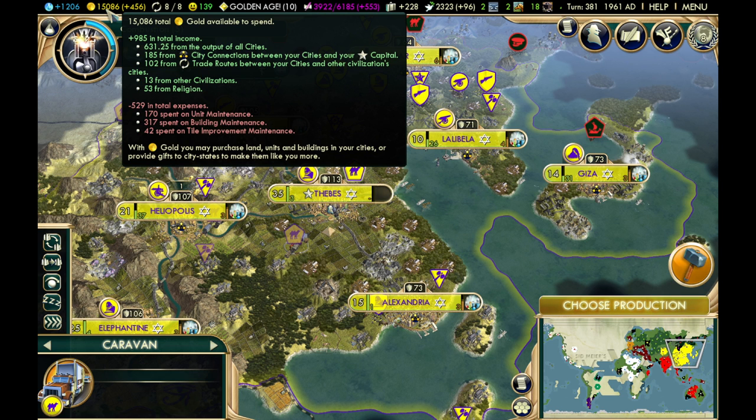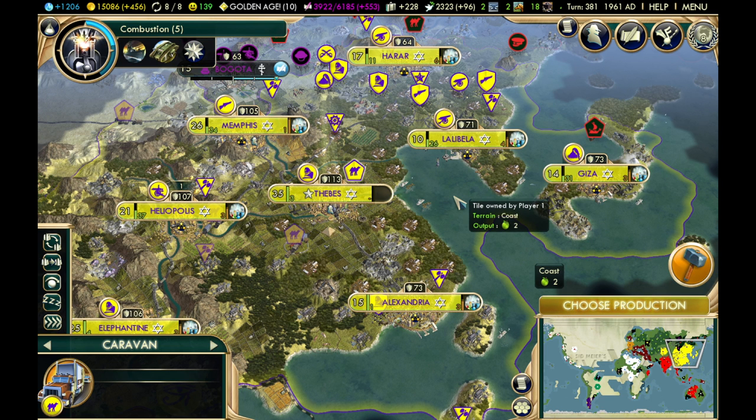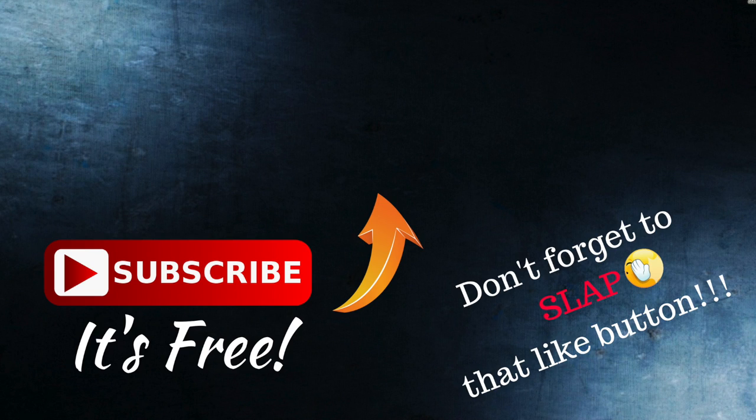Those are the ways to manage gold income in Civilization V — there's a lot you can do, and as the game goes on you'll do better. If you enjoyed this video, please like, favorite, comment, and subscribe. Keep an eye out for the next two videos in this set covering total expenses and how to minimize them, and how to balance income and expenses in every era.